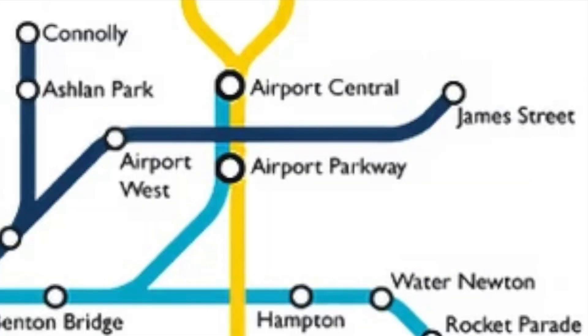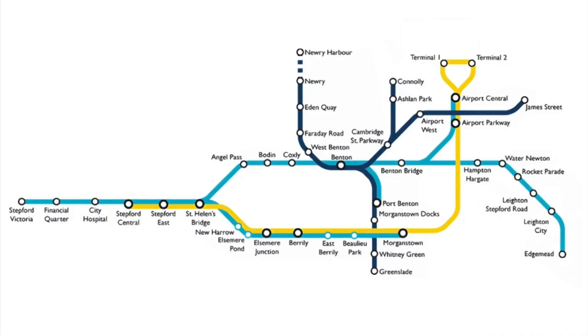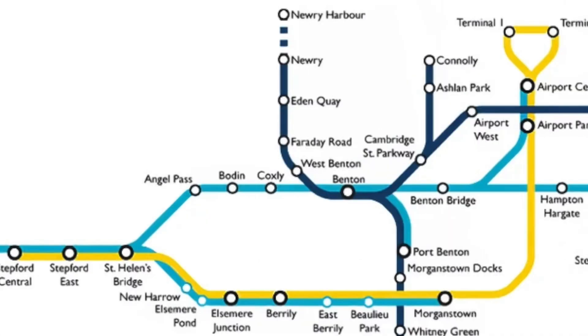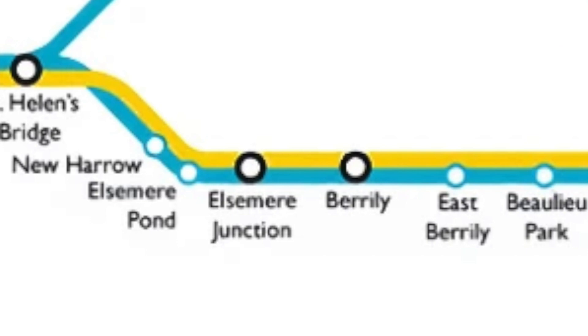On version 1.1, Airlink was added, along with the Gims Street and Morganstown branches. With it, the network map was changed a bit, adding the Airlink routes onto the map as yellow. On the Morganstown branch, we can see some stations such as Mia Pond and New Harrow represented with a smaller white circle and a blue border, representing limited service stations — something that didn't exist on the previous map.